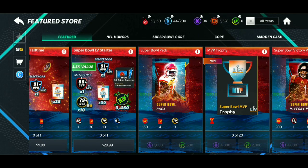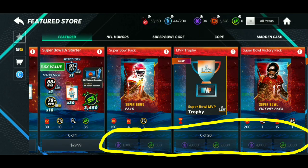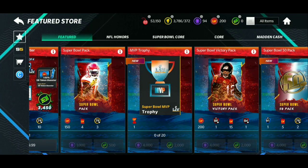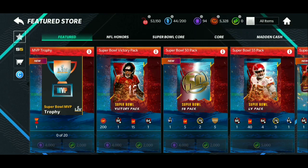In the store, there are Madden Cash items that line up with gems. Some people might spend 500 Madden Cash on a pack instead of grinding the 1,000 gems for free — think about that. The people who grind the game are the ones getting these packs for free. Gems are simply just sitting in this game right now. Go grind them, maybe you can get one of those MVP players today. The keyword is grind. I'll catch you guys in the next one, peace.